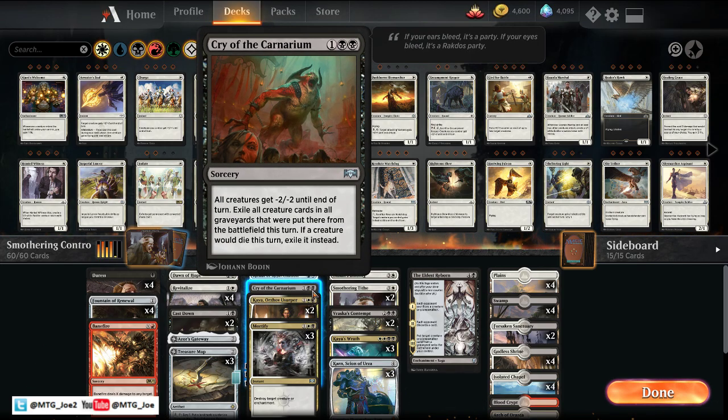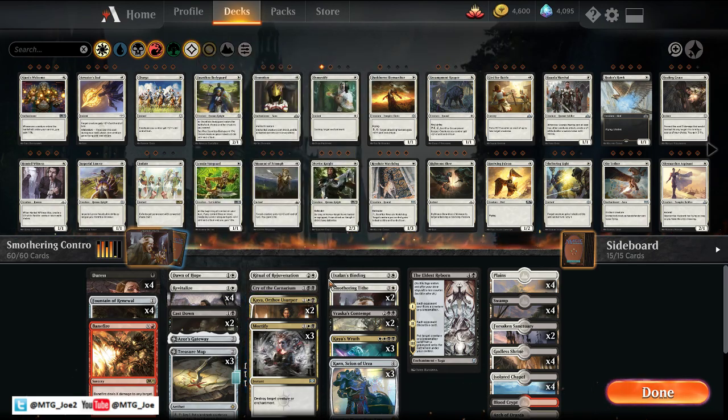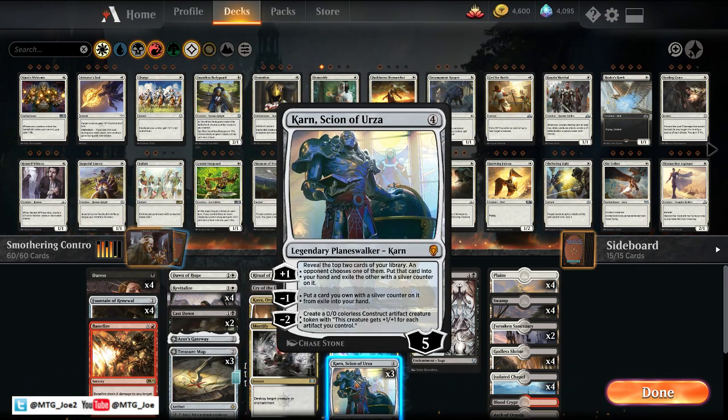In terms of sweepers, we're playing one Cry and three Kaya's Wrath main. Our planeswalker suite is two Kayas and three Karns. Karn's minus ability to create constructs is actually pretty good in this deck because you can create like 15/15s, 20/20s — really large creatures with the token abilities — as opposed to just the 1/1s and 2/2s.